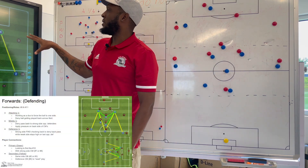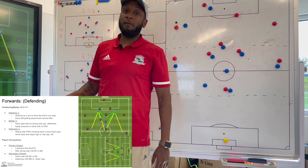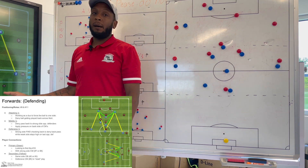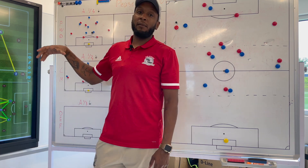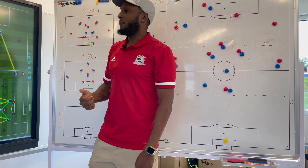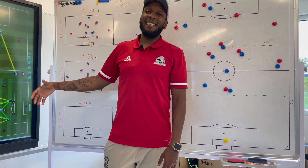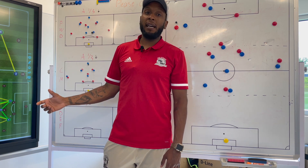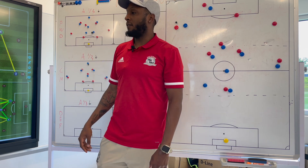We want to make sure that when working together as a unit, they're denying that full field switch if possible. In the middle third, we're denying that back pass to the opposition wing back, as well as applying pressure on their center mids and any deep holding six that's coming back. In the defensive third, the strong side forward is always going to be denying the back pass to that side's wing back, to prevent them using it as a pivot to get the ball to the other side of the field.